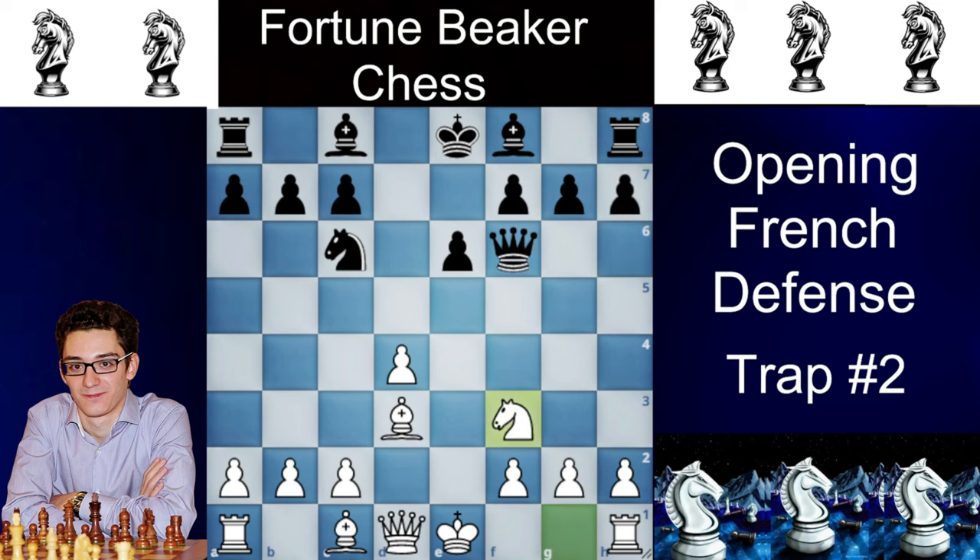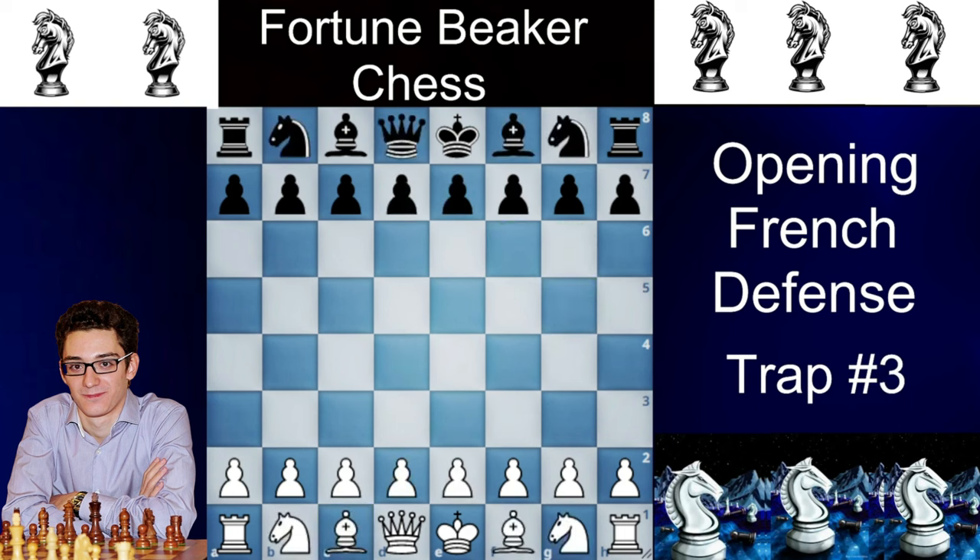For example, if Black plays bishop to e7 or bishop to d6, then simply bishop to g5 and the queen is trapped — the queen has nowhere to go. This trap has caught 2200 and 2300-rated players, so you may want to try it.